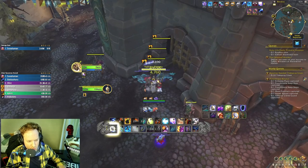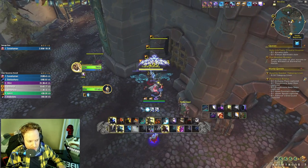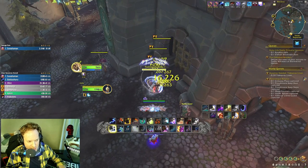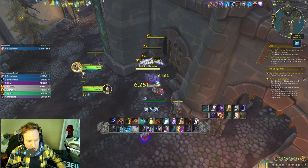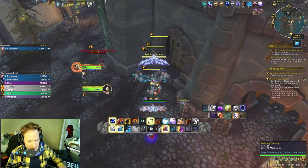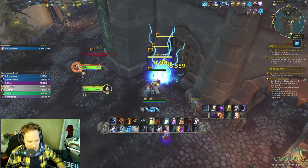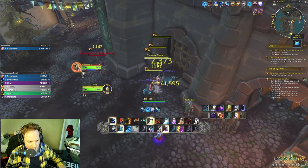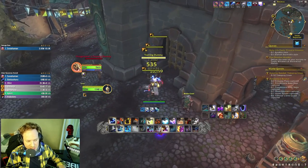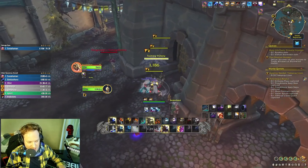Boom — maybe we'll get another proc, Doom Winds, 109k, wolves are back. Another rotation, waiting for a DRE proc. This is where this build can have a drought — if you don't get any DRE procs it feels pretty bad, but as soon as you do it feels absolutely incredible. Wolves, Primordial Wave, Lightning Bolt. Trying to get a DRE proc, haven't got one yet.